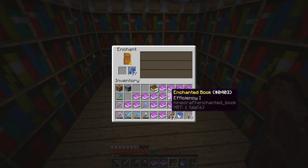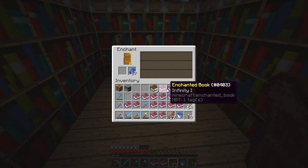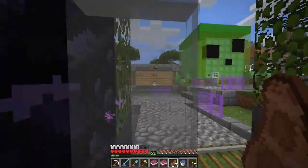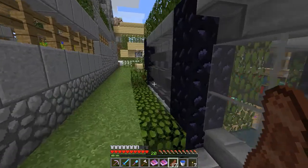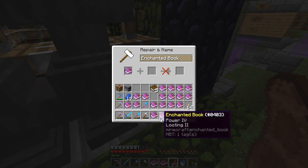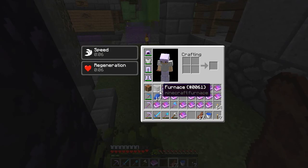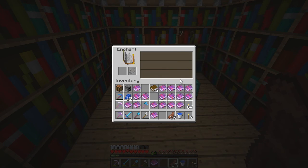Didn't we just get a fortune book? Oh, we've got Power 5 on that - wait, what? Aqua Affinity. We have two Looting 2 books! Let me quickly find an anvil. We might actually combine these. Oh, look - people have already been using this anvil, it's already been broken. Looting, Looting - Looting 3, Power, that's ten levels. What about the other way around? Six levels. Let's go for that. Sorry about using up the anvil guys, but I want that Looting 3 book.